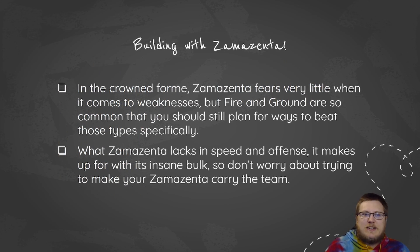When you're looking to build with Zamazenta, the crowned form fears very little when it comes to weaknesses. Being a fighting-steel type, you actually mitigate your weaknesses to flying and psychic because steel resists most of those types. However, you trade those weaknesses for fire and ground, which are much more common. You should plan for ways to beat fire and ground type coverage or those Pokemon specifically — things like Tapu Fini or a very powerful water type are very good.